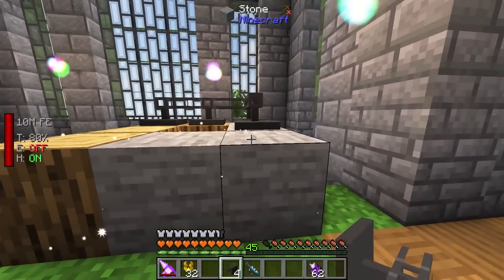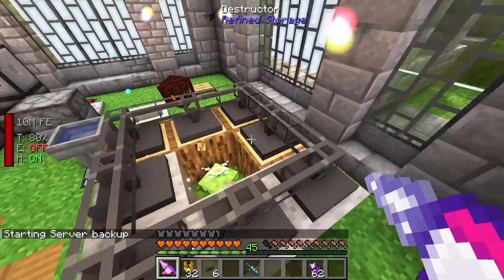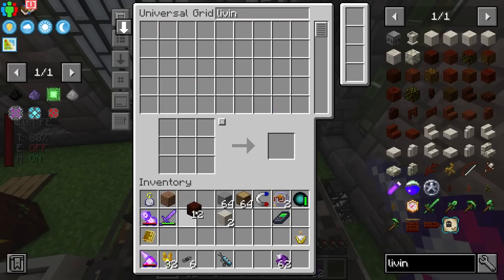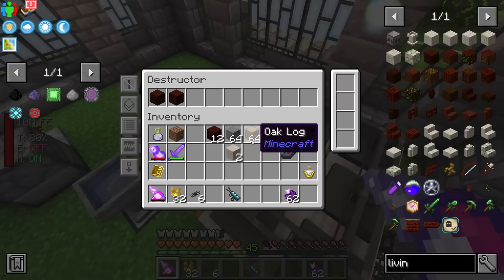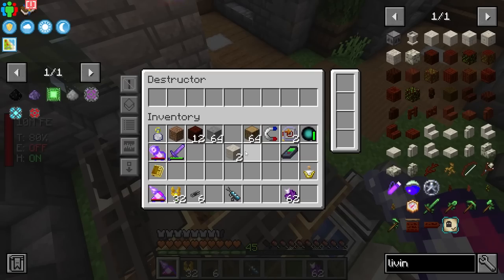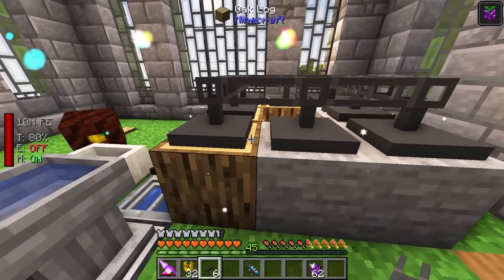On top we'll have deconstructors. These don't work without defining what they're going to be deconstructing, so we need to define in here what they're actually going to be breaking - that's living logs and living rock. This side will specifically be living logs. This gets it all automated very quickly and easily, and is a great way to get living rock and living wood automated. Make sure to put the deconstructor in whitelist mode - I decided to put what its actual product would be.